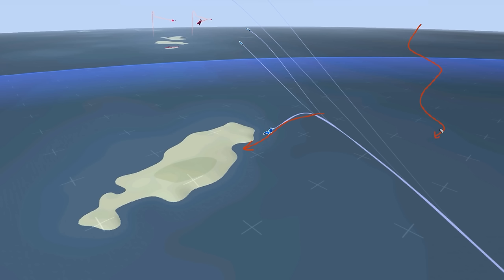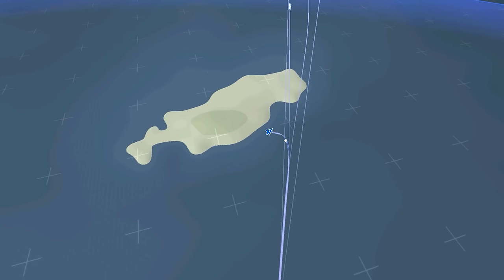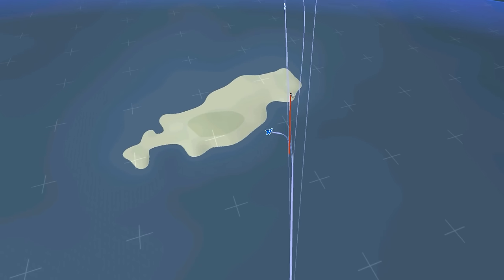Every time you force the missile to turn, it bleeds energy. The missile turning to hit you — every time it does one of those turns, it bleeds energy. That's why we dive down: the missile has its own finite kinetic energy, and we're going to drag it into denser air which increases drag and friction. We've also set an offset — the offset is something like this, whatever degrees your radar allows. The idea is that you're forcing the missile to pull lead to hit you, and that turn is bleeding the missile's energy as well as dragging it into denser air.